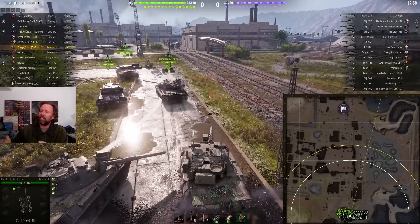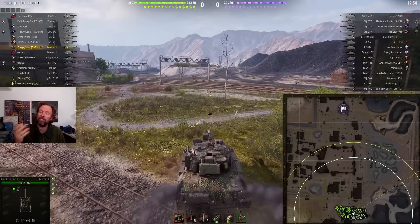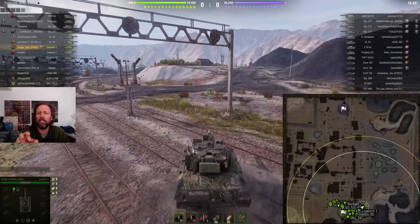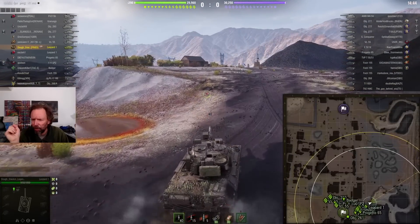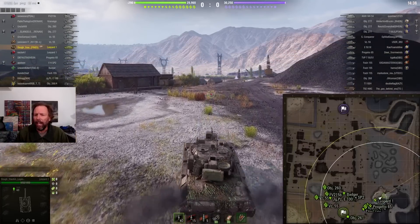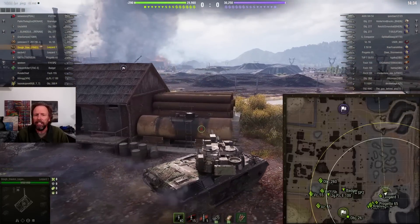It's Dostak from the Fines clan in his Leopard. What better tank to snipe and blind shoot than a Leopard? He's going to go to an obvious position on this map. I've made the mini map big so you can see it. He's going to go to H8 in these bushes here right by the houses, and typically on the enemy team tanks will go to C8.